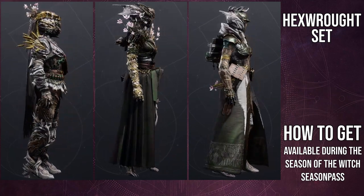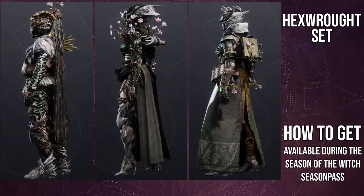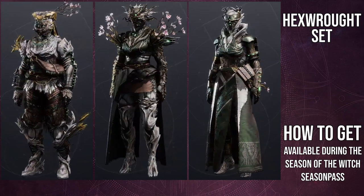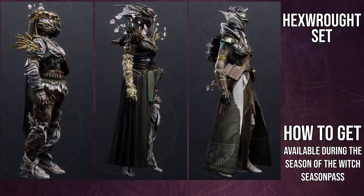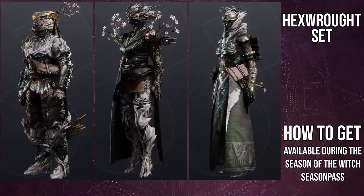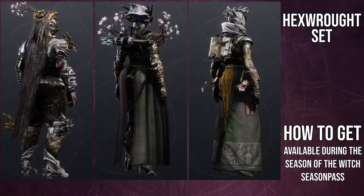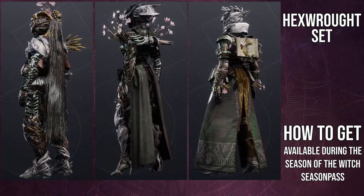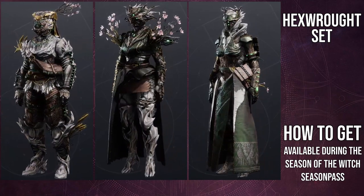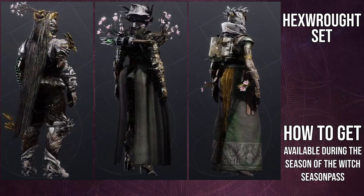I think Titans would have to be Xivu Arath or Savathûn, and then Hunters would have had the Oryx theme — because Oryx had a cloak, right? Anyway, I think it just should have been like that. It doesn't even have to be a one-to-one armor set; we could have had maybe a helmet that looks kind of like Oryx, and every other piece is just different, and done the same for all the other classes. Overall, I think this armor is very tragically sad because it just doesn't fit the theme for me — though I know a lot of people are going to like this armor.